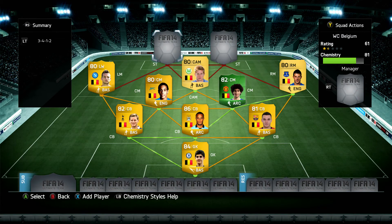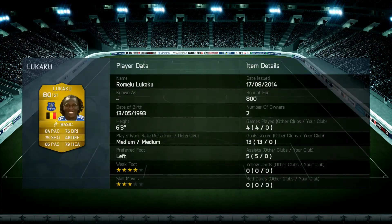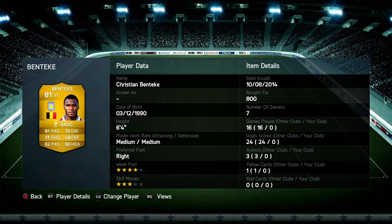Moving on to the duo up top. First we have Romelu Lukaku, Everton player now, obviously used to be at Chelsea, who went to Everton for 26 million pounds. He costs 800 coins in FIFA 14. 84 pace, 75 dribbling, 75 shooting, 79 heading, 4-star weak foot, 3-star skill moves, 6 foot 3 — a very strong player up top who works very well in the strike role. He's paired with Christian Benteke — both very similar players, very strong, decent pace, very good shooting, acceptable dribbling, and fantastic heading. 6 foot 4 for 800 coins — a very good solid player.